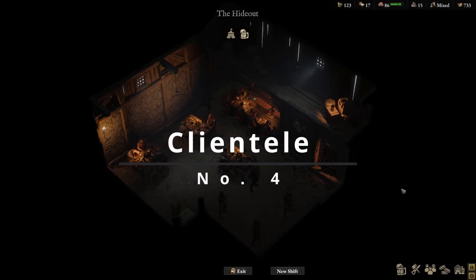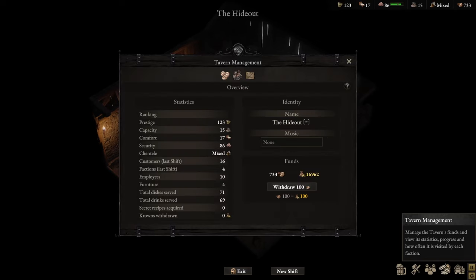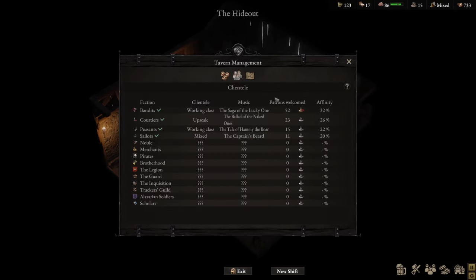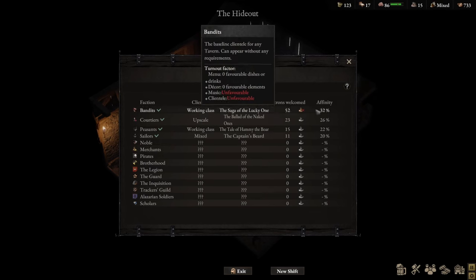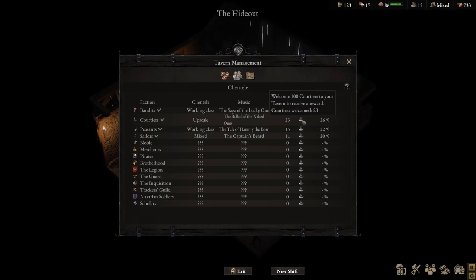Now in the tavern, there are two types of patrons you can attract — upscale or working class — but there are also various types of clientele. If you go to Tavern Management and click on Clientele, you can see all the types of clientele you can actually attract. This tells you whether they're working class, upscale, or mixed. For example, sailors are mixed. It also tells you when you'll get a reward — so if I welcome 100 merchants to my tavern, I will get a reward. I haven't fully unlocked everything yet, so I'd love to be surprised to see what kind of reward they give me.